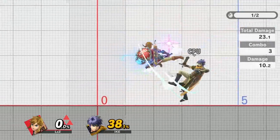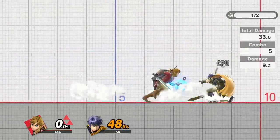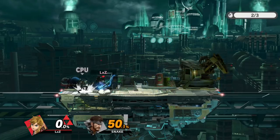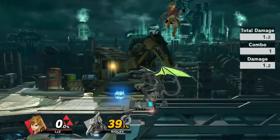Nair Trains are one of Link's strongest combos at low percent. They deal incredible damage, carry opponents across the stage, and can lead into some really early kills.